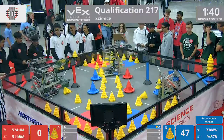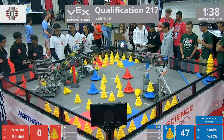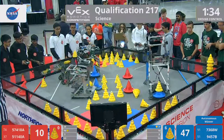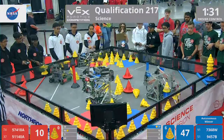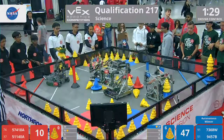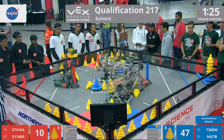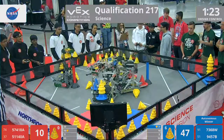Qualification match 217. We have on the red lines: 5741-8A, Shadow Corruption, and 5114-0A, HSFCNU. And on the blue lines: 7368W, CCHS Brain Blast, and 9457B, Beta Version 2.0.